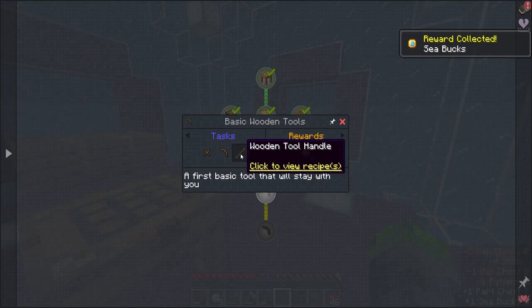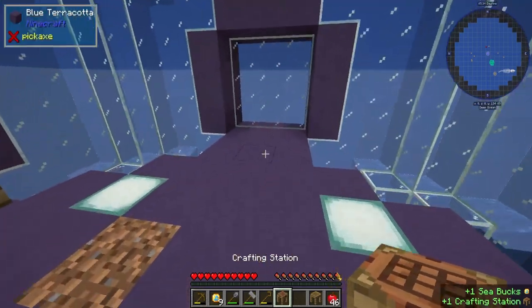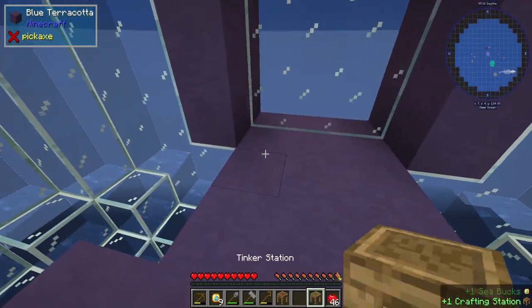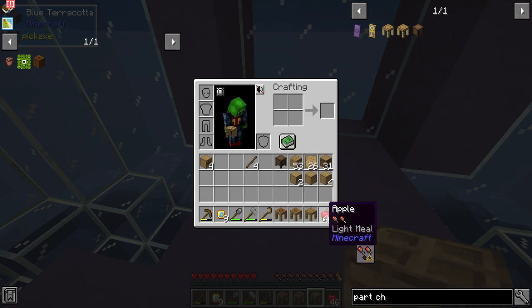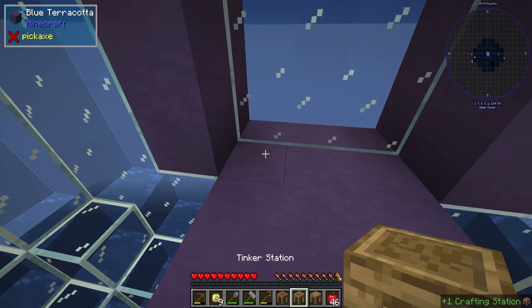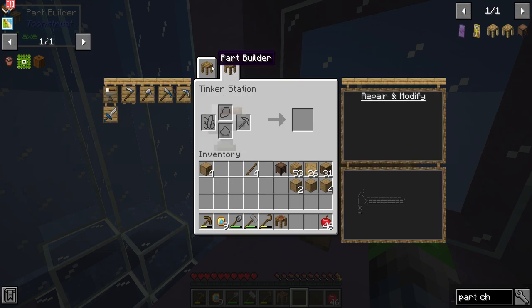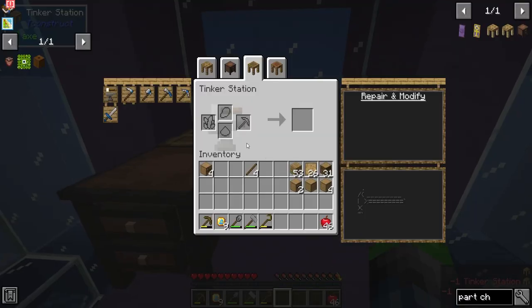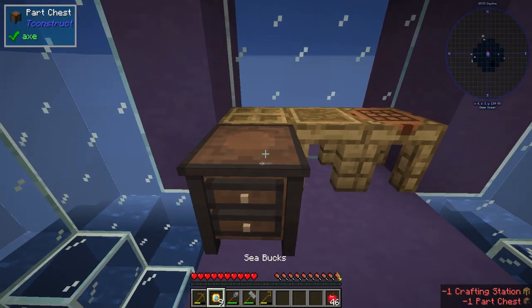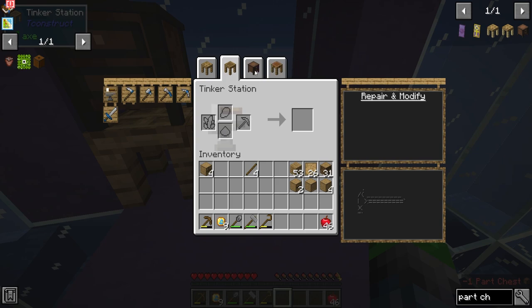We need to make some basic tools, so let me pick this up and put the Tinkers stuff over here for now. We got the Tinker station, the part builder, and the crafting station. We really only need the part builder — oh, we can just switch back and forth, that's sick! If we do that — oh, that's fantastic. We can even access the parts if we put the part chest on top — yes, we can. Very cool.